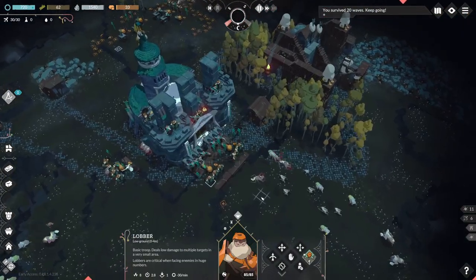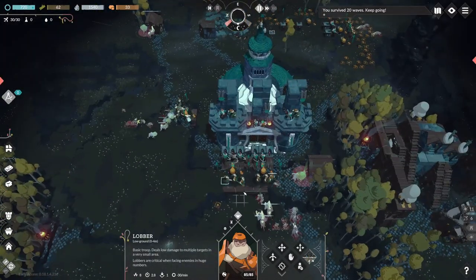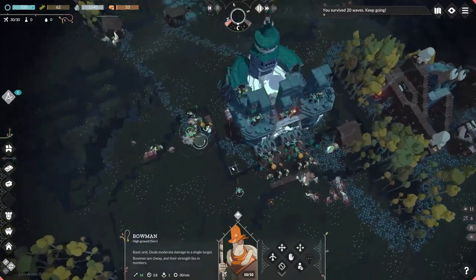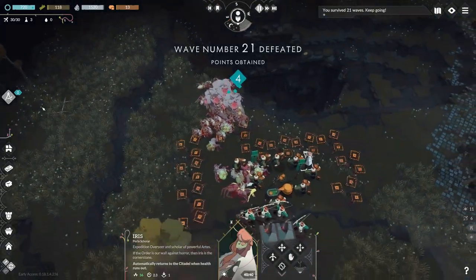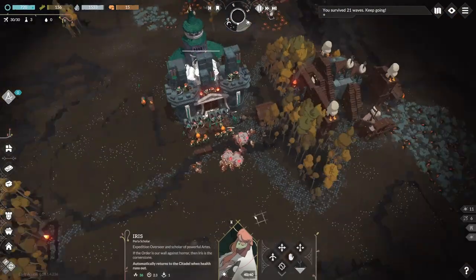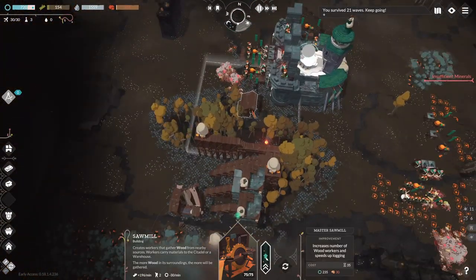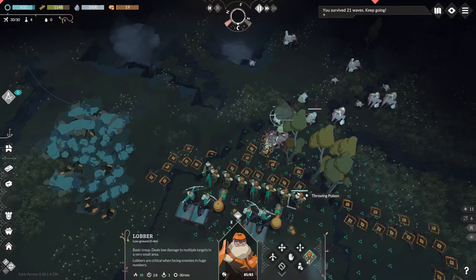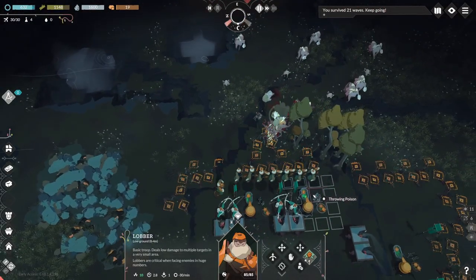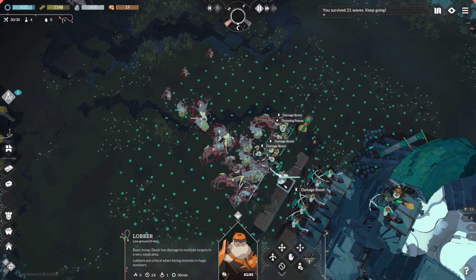This is the first wave to include Exploders — units that get close to a target before detonating after a short period of time. I need to watch out and move troops out of the way in those cases. Whatever, I made it through — that's all that matters. I snag both the quarry and sawmill upgrades to gather resources faster, but I need more minerals. I decide to expand my first clearing to add an additional quarry.